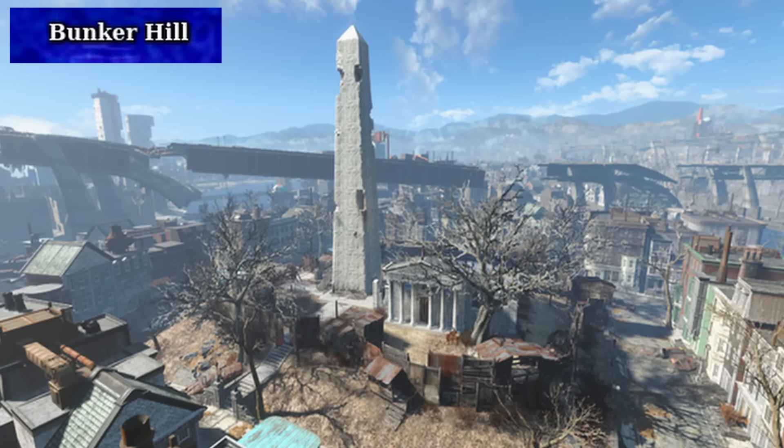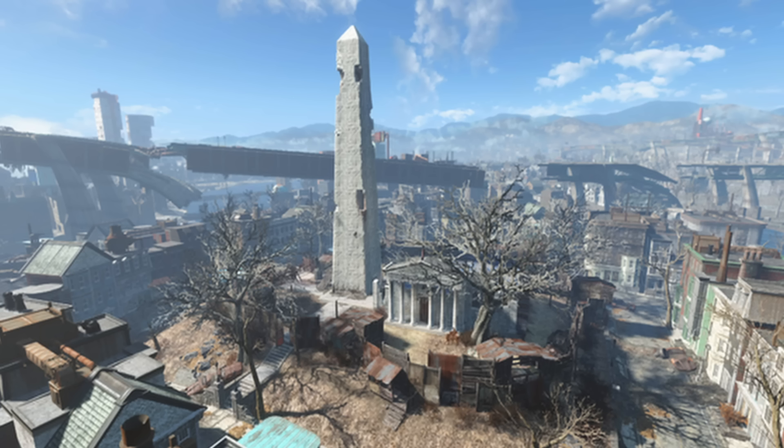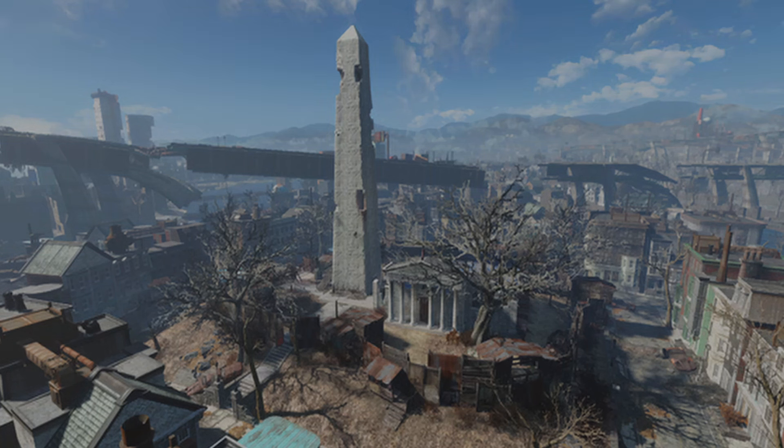Bunker Hill is a key location in Fallout 4, situated in the northeastern part of Boston. It is a trading hub and settlement built around the historic Bunker Hill monument, run by a merchant named Kessler. Bunker Hill serves as a safe haven for traders, caravans, and travelers. The site is significant for its role in the main storyline, particularly during the Battle of Bunker Hill quest, where multiple factions — the Institute, the Railroad, the Brotherhood of Steel, and the Minutemen — can clash in a pivotal battle. This confrontation can be influenced by the player's choices and allegiances.